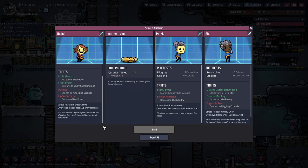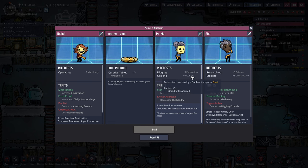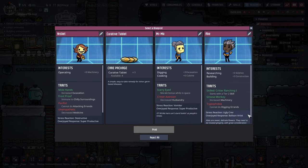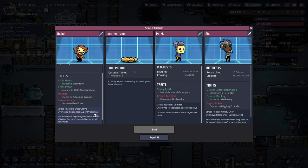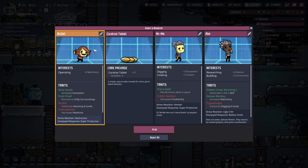I don't like destructive - plus nine machinery is pretty legit. It's not going to be someone who can't do digging - so it's one of you two. I think Meemaw might be it. Vomiter is pretty annoying because then you have to clean that up. And immune to chili surroundings is nice. Nisbet.